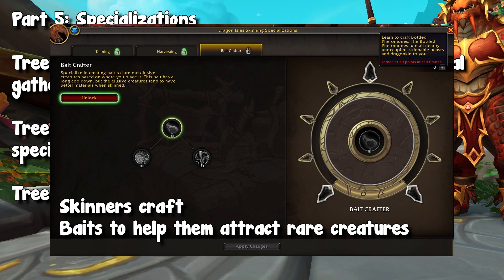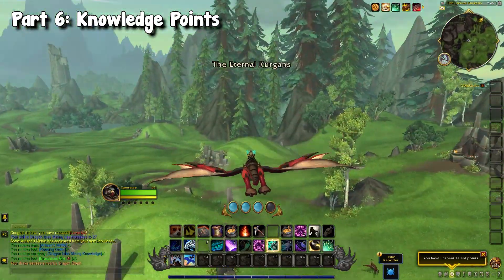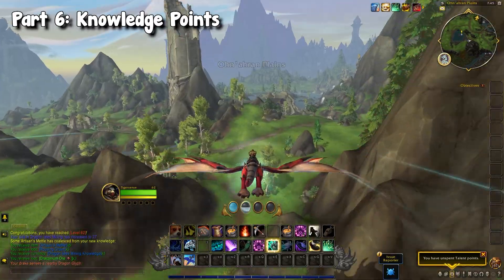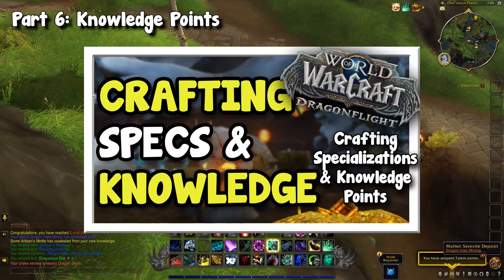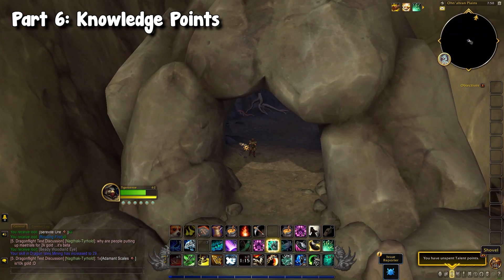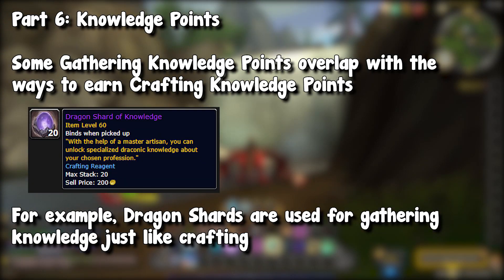The most important specialization is gaining that mounting and gathering ability, but everything else really just depends on your play style. This is where we go to the last final part of this video: knowledge points. We've talked about how to skill up and about specializations, but it doesn't really matter if we don't know how to get the points to actually put into these specializations. I will just say, if you guys haven't seen my first specializations video and the knowledge point video — which is the second one of this series — I highly recommend it, and I'll leave it in the playlist in the description. A lot of the same ways you gather crafting knowledge points is how you gather gathering knowledge points, so some of them do overlap.